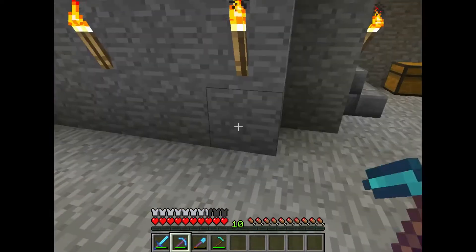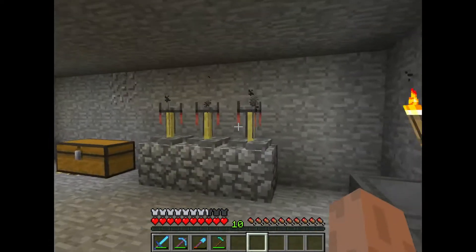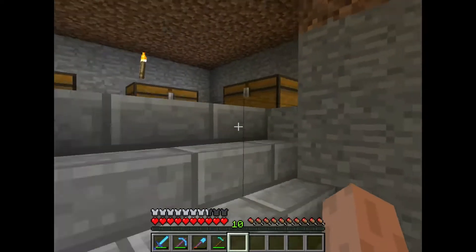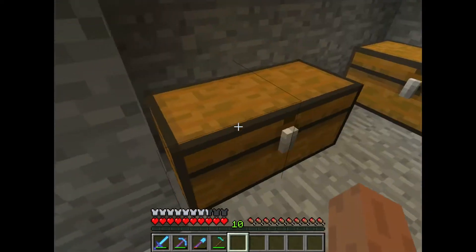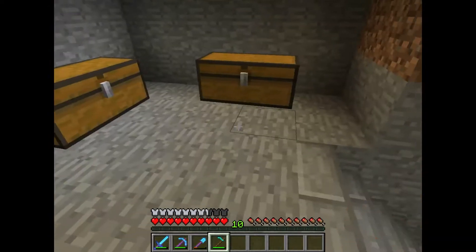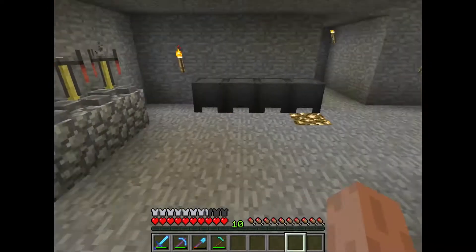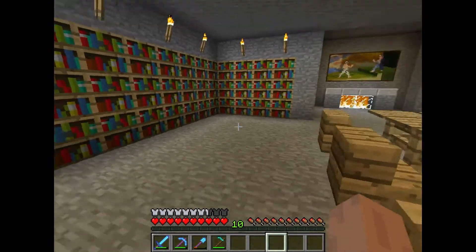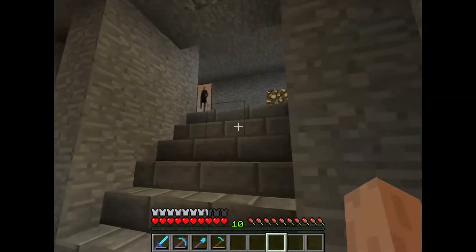We're going to head upstairs to the brewing room, which is right exactly above the enchanting room — I thought that would be pretty convenient. Here we have all the brewing necessities to brew awesome potions, and here we have the chests full of potions. These ones don't have potions yet because I haven't made that many so far.